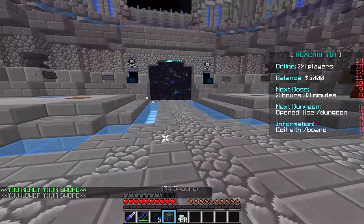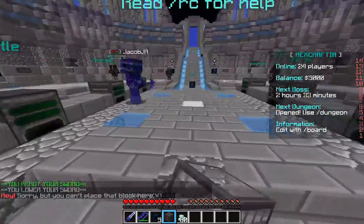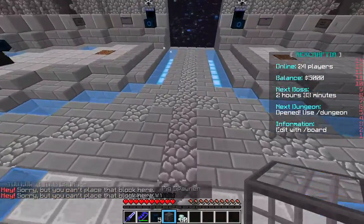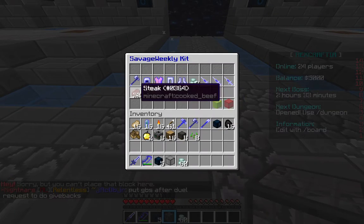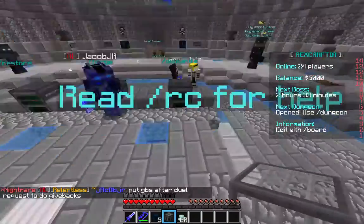This pig spawner — you're going to want to place it in your base with grass if you want food, because otherwise you're going to have to buy a kit. If you do savage wheat, you should have food. But just maybe have a pig spawner if you want extra food in case something happens, because you can't really sell the drops.